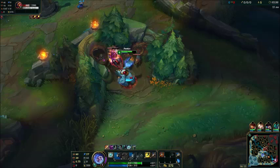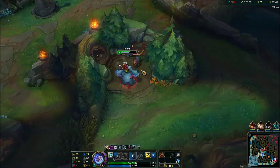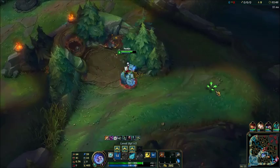In my clear, if I start bottom side — so if I start red bottom — I typically always want to save the second Smite for the Raptors, so I can get the vision and see if there are any enemy wards or anything like that. Right now I'm going to go see if I can find the enemy jungler.